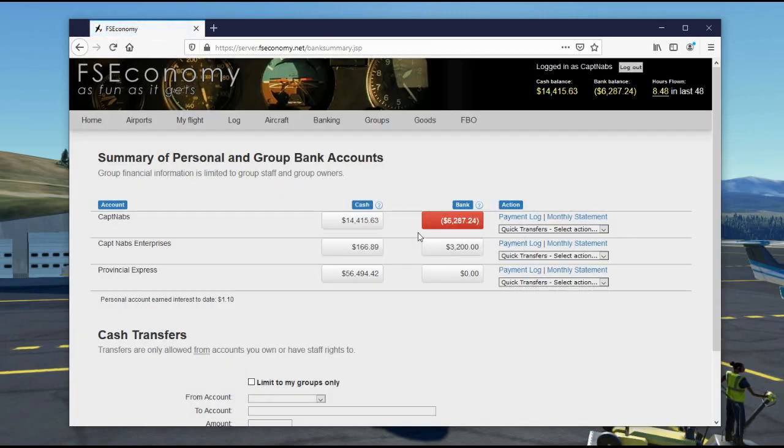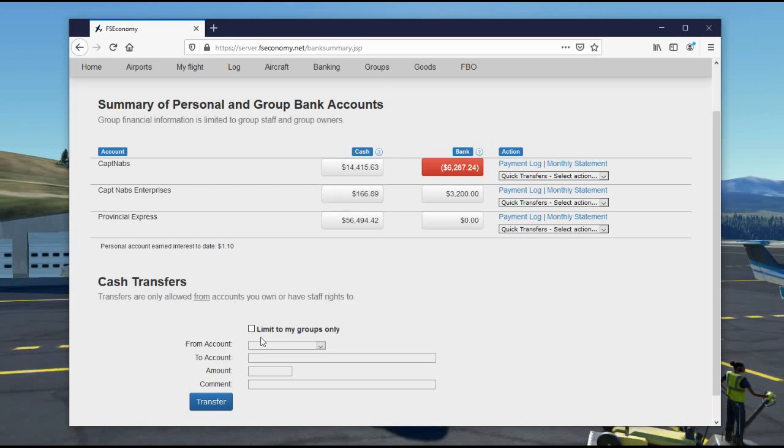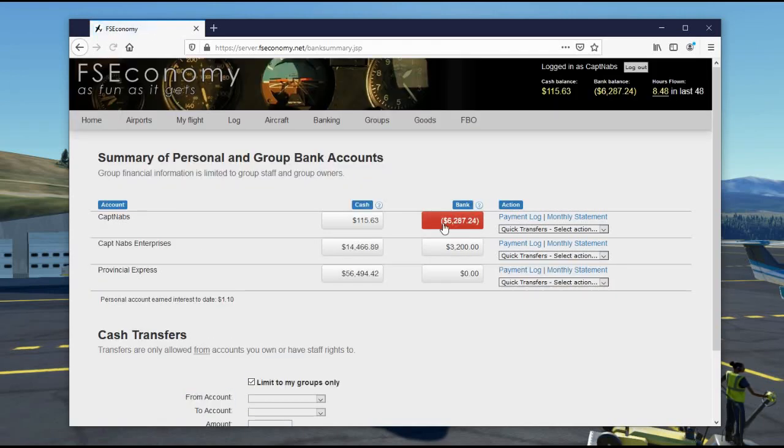The nice thing about FSEconomy is that your personal bank account has a line of credit — you can go negative up to $40,000. There are two caveats: first, you need to have completed 10 flights to be eligible for this line of credit. Second, you'll be charged interest on your negative balance, calculated nightly at 10% annually — so every night you owe money, you lose a couple of cents. Don't stay in the red too long. I need to transfer $14,300 from my personal account to the Captain Nabs Enterprises group account, since that's the group that owns the FBO.